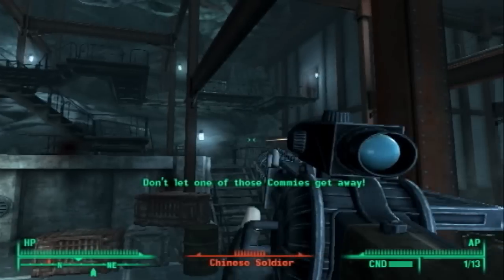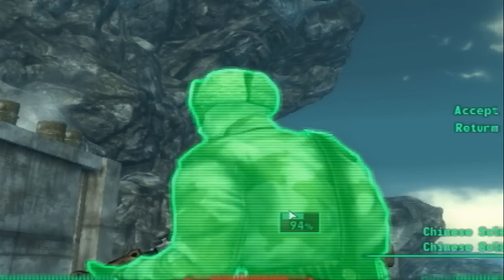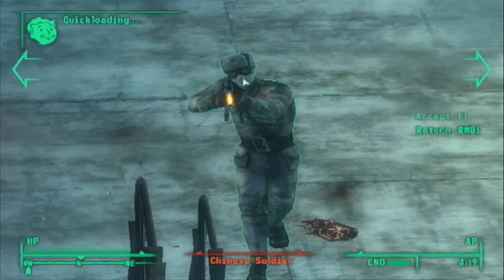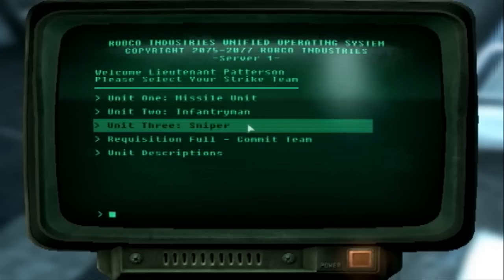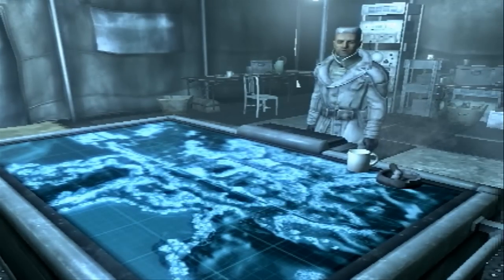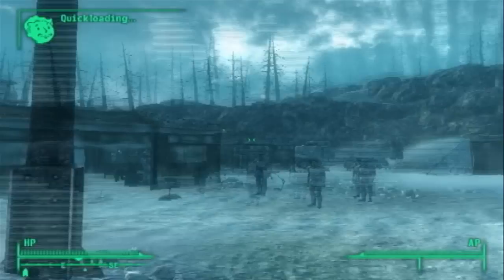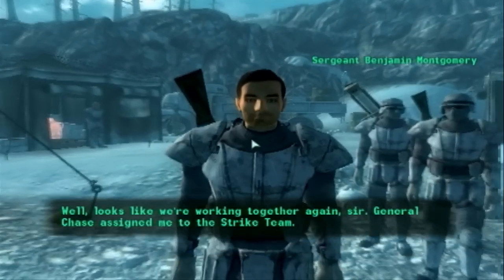On the way, you'll learn a bit more about what is happening and collect suitcases full of info, although they don't seem to do much. The DLC is pretty linear, which means you'll be going through a lot of corridors and trenches, killing Chinese instead of raiders, and the occasional super mutant this time around. A nice addition is that you can choose who you want to take with you in your squad and what weapons you want. There are three overall objectives to destroy. The game also offers a look at how things were before the nukes hit — even if it was in snowy Alaska — and you will be rewarded with shiny new toys. Stealth ninja armor, anybody?